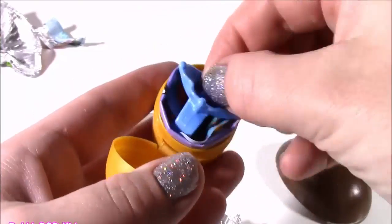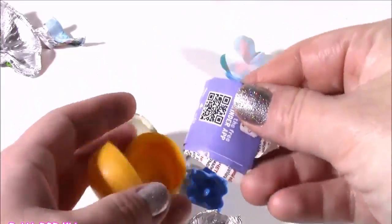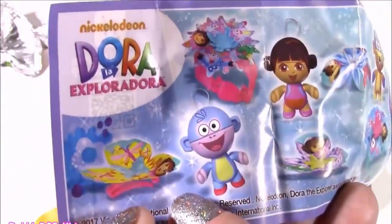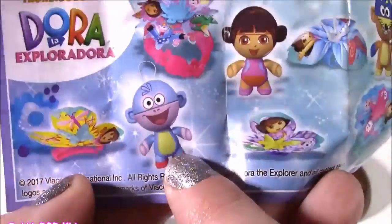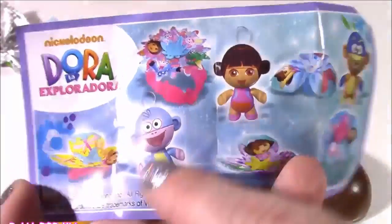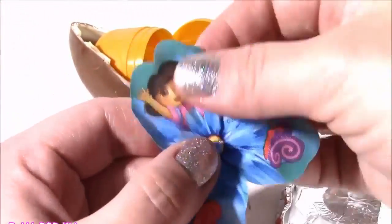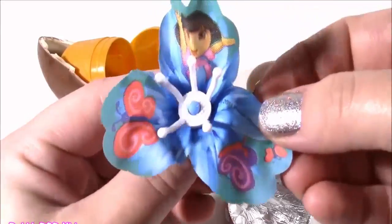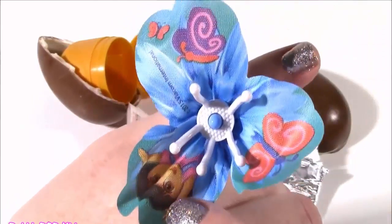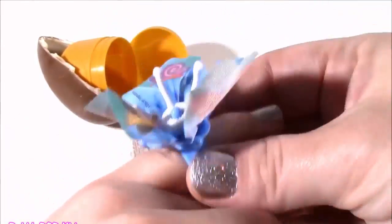There's a little piece, and another, and we get a little paper to figure out what this is. So many different little goodies you can collect in these. Looks like a little Dora figure, we get Boots, Swiper, but I think we got some kind of a ring. Let's try to put it together. Oh, how cute is this — I was not expecting that! It is a little ring, it's a flower. It looks like a tropical one. And we get Dora with little butterflies. That is like the cutest little Kinder Surprise ever — love it.